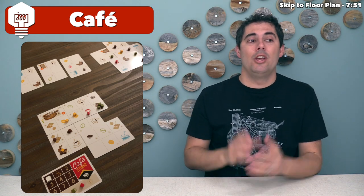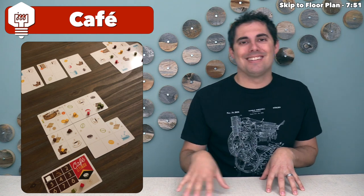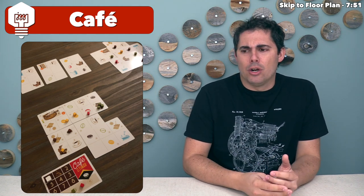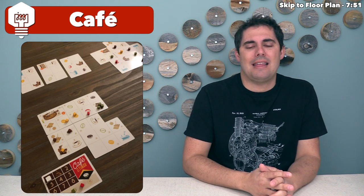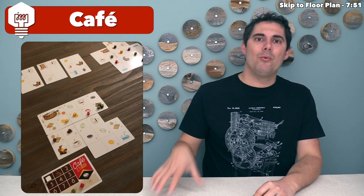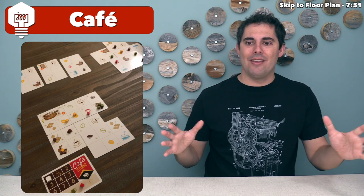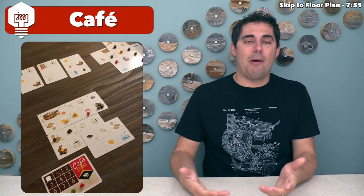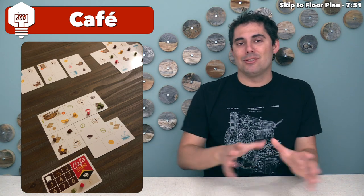When you take a card with a coffee icon on it, you have to spend a coffee from your warehouse, which means potentially spending victory points. It's a tableau engine-building game where you have to break your engine every turn, hoping the net result makes it a little better in the long run. You face real decisions — like whether to cover up a cafe to strengthen your engine, or keep it open for end-game points.